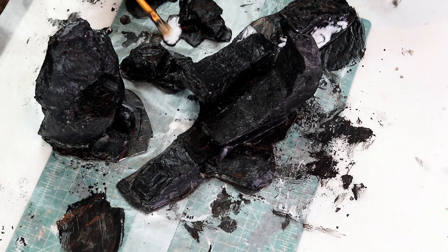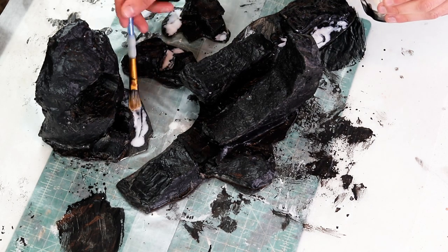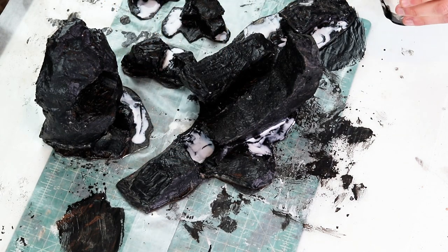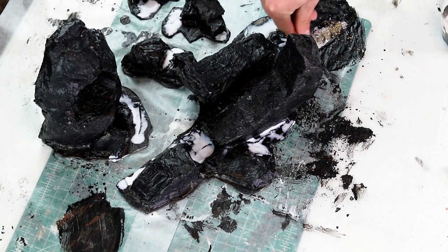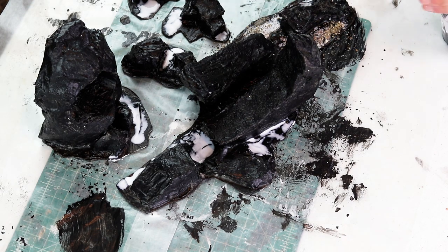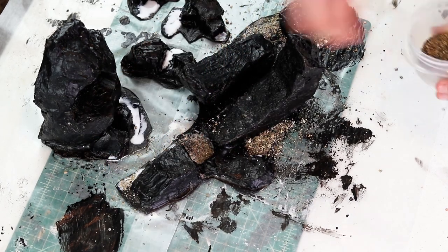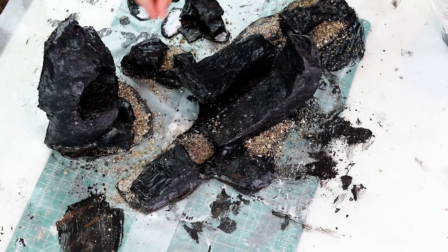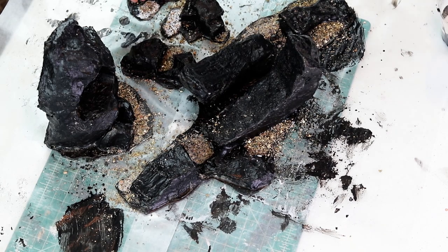Right before we get to painting, I do one final thing before spraying everything down with a coat of black spray can primer — and that is the gravel and sand texture. I go around the base edges and some of the rocks and place watered-down PVA glue, then sprinkle on our rock mixture and let that harden. This is just another step I like to do with any rock or boulder build. It is simple, easy to do, and really picks up some dry brushing highlights when we hit that with the painting step.